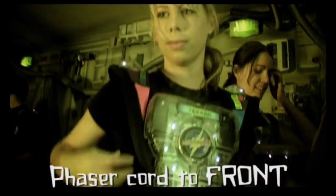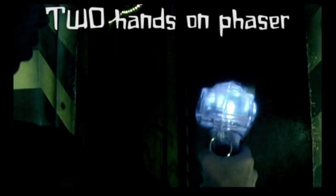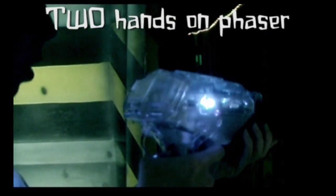The battle suit goes over your head, like this. Check that the phaser cord is to the front of your battle suit. Fasten and tighten the clips at the sides like this. Then unclip the phaser like this. Make sure you hold your phaser with two hands at all times.